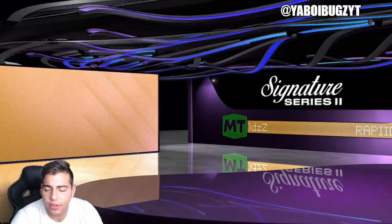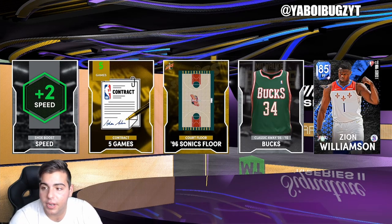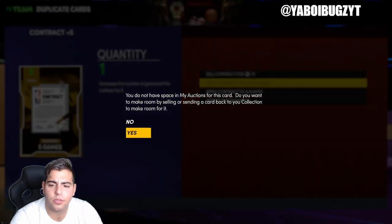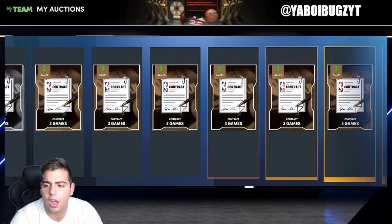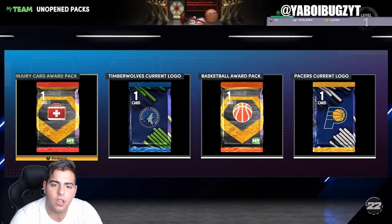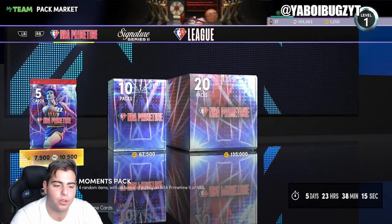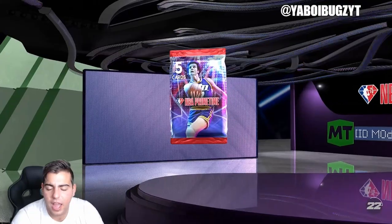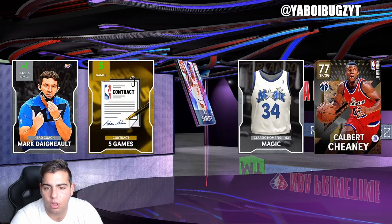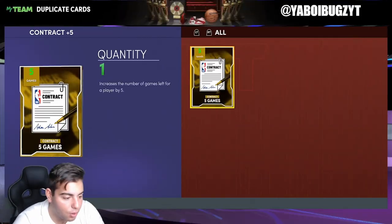We're gonna pop this pack — that's gonna be the end of the video. I wanna hear what you guys think. Look at that — Sapphire. We got Zion at least. I just pulled Zion, Zion's a goat. I'm gonna pull one more pack. These packs aren't even worth it. I got a Ruby — I lost MT. The packs don't make sense either. I don't know man, I'm done. Peace.